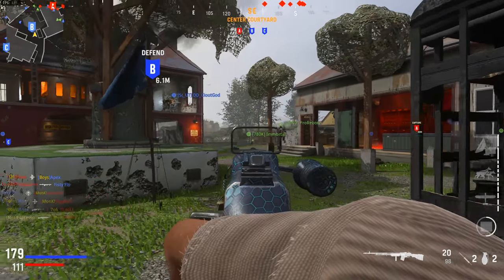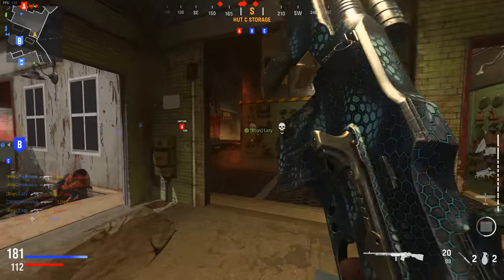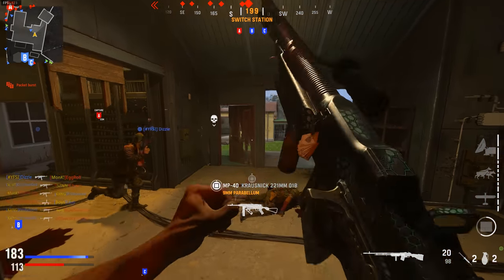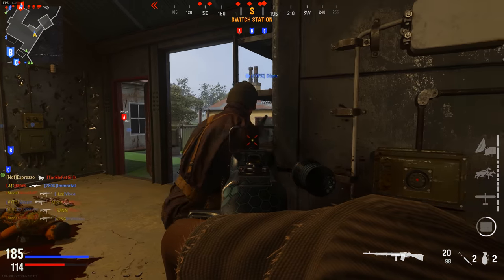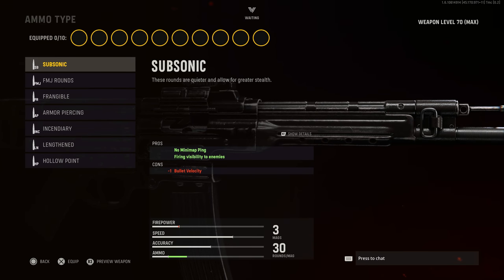When you don't have magazines that are truly worthwhile without sacrifice, definitely consider taking those that offer more in damage properties. Next, pick the right ammo type for your play style and objective. I see a lot of players just arbitrarily throwing on an ammo type, but it really comes down to what you want out of each match. If you want to play stealthy and rush, Subsonic is a great option — it keeps you off the minimap while only slightly sacrificing bullet velocity.